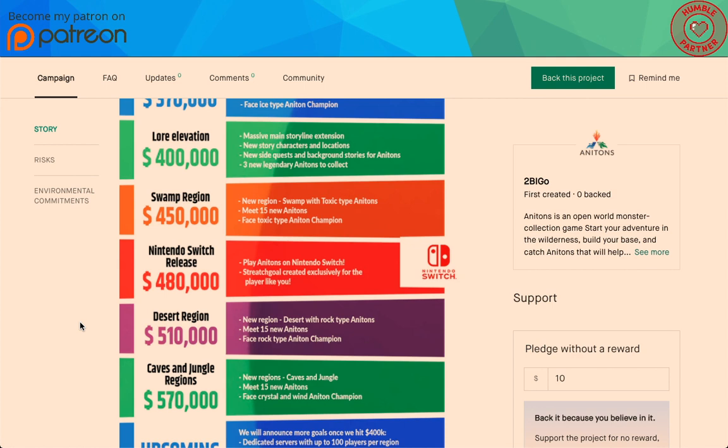For $30,000 more at $480,000: play Anatons on Nintendo Switch. I feel like Nintendo Switch has been catering to the monster-taming genre — a few of these games are coming out on Nintendo Switch, so I think that's the platform to go to. Desert region: new desert region with rock type Anatons, 15 new Anatons, rock type Anaton champion. Caves and jungle: 15 new Anatons, face crystal and wind Anaton champions. So we're getting some new types as we go along — rock, toxic, crystal, wind Anatons.